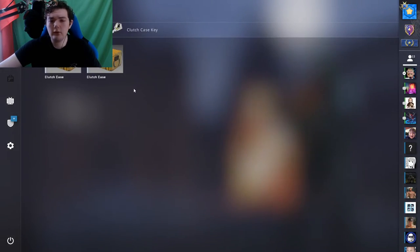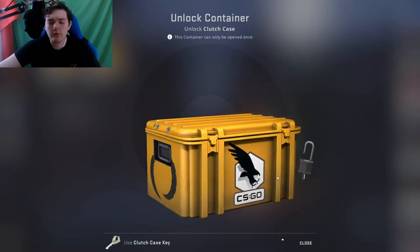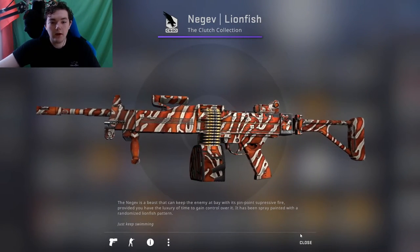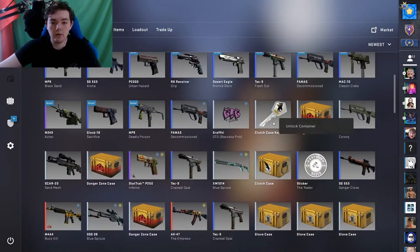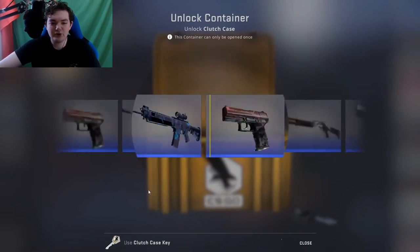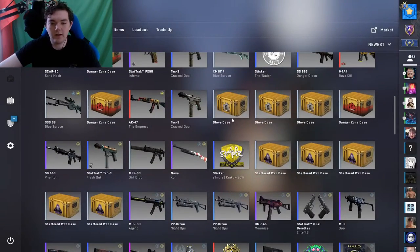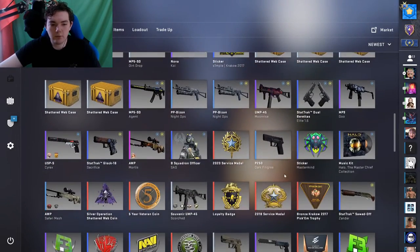Didn't even want to give me the purple. Anything but a blue — I'll be fine with anything but a blue. A Negev Anodized Navy, may not be StatTrak, probably field-tested — minimal wear, okay. Last case, come on. And it's a... oxidized blaze. Is that all of it? Did I completely spend my money on CS:GO cases?